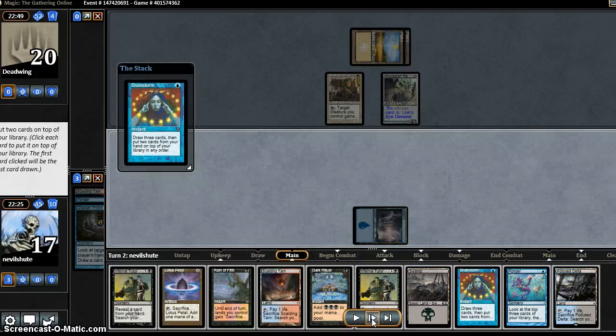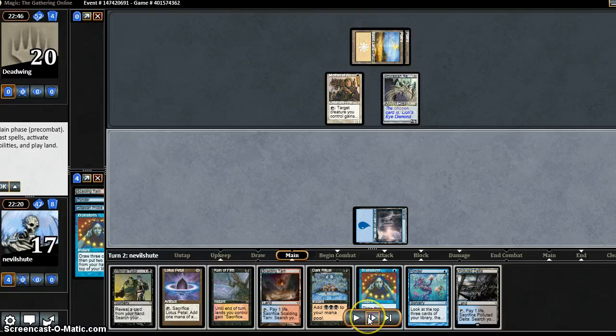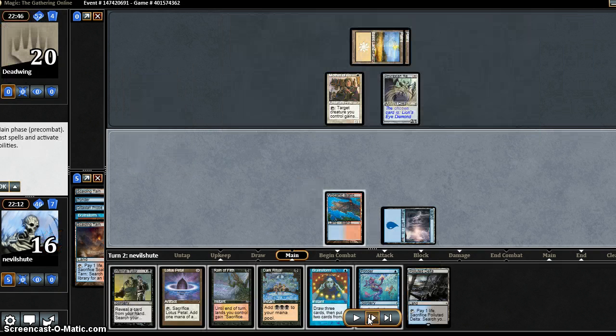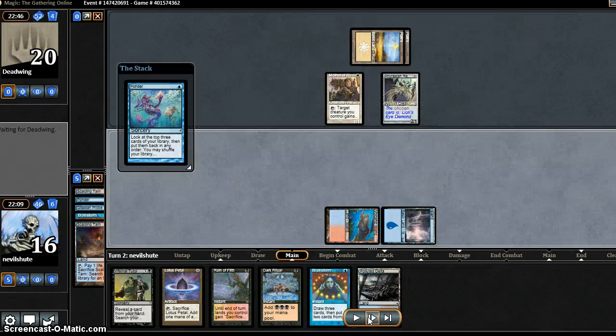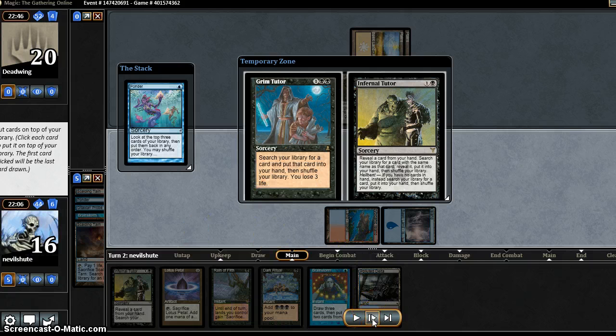We Brainstorm into more cantrips — this is getting a little bit messy. We put back the Swamp so we can fetch it out with the Delta later. With one of the two tutors, for the time being we're just going to cantrip some more. In some world I Grim Tutor for a Massacre and win, so I think we're keeping these.